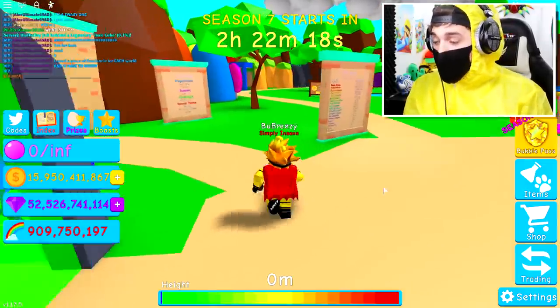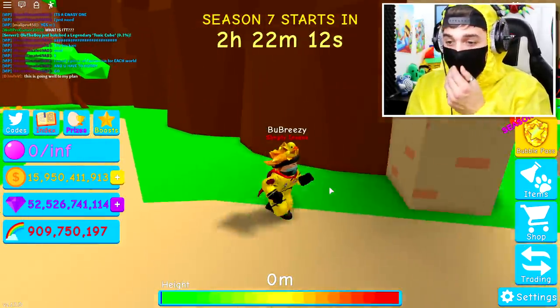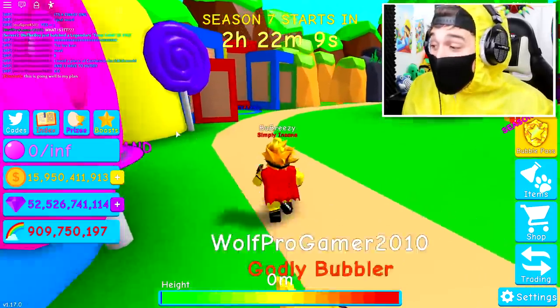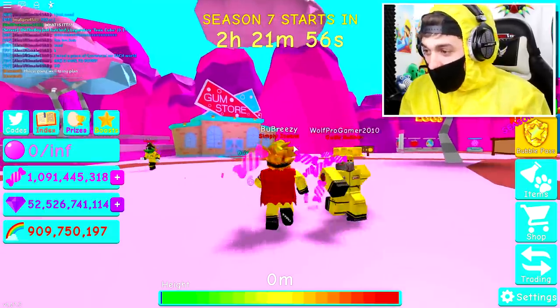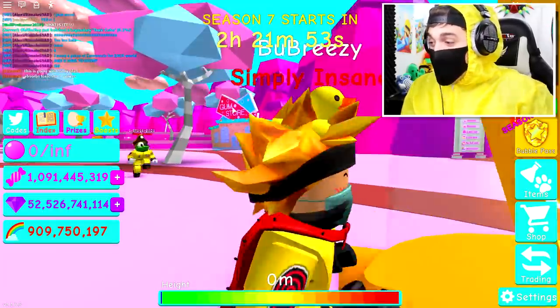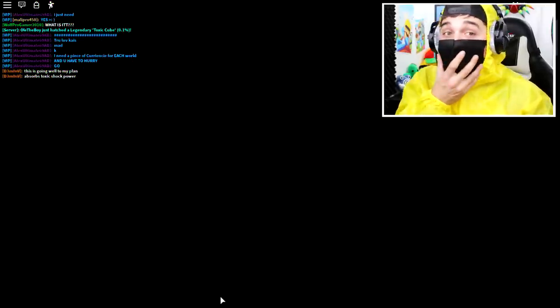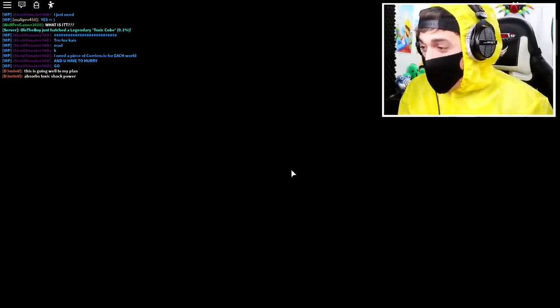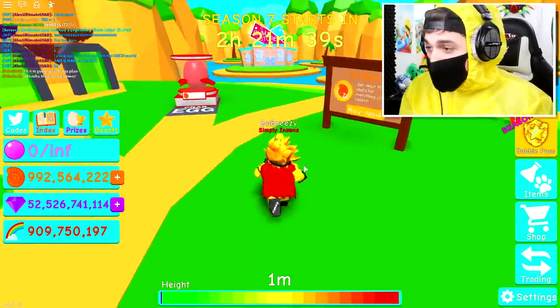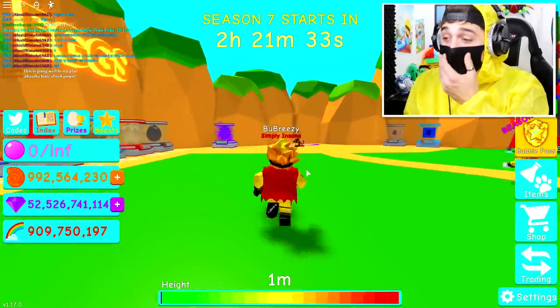We have to get a piece of currency from each world. I already collected rainbow — now I'm going to collect the basic currency, money. Next we need to head into Candy Land and grab a piece of infected candy. Now Aaron's going to the beach world — I'll follow him. I believe we need a seashell. Okay, he's got a seashell, I've got a seashell too — let's head back.